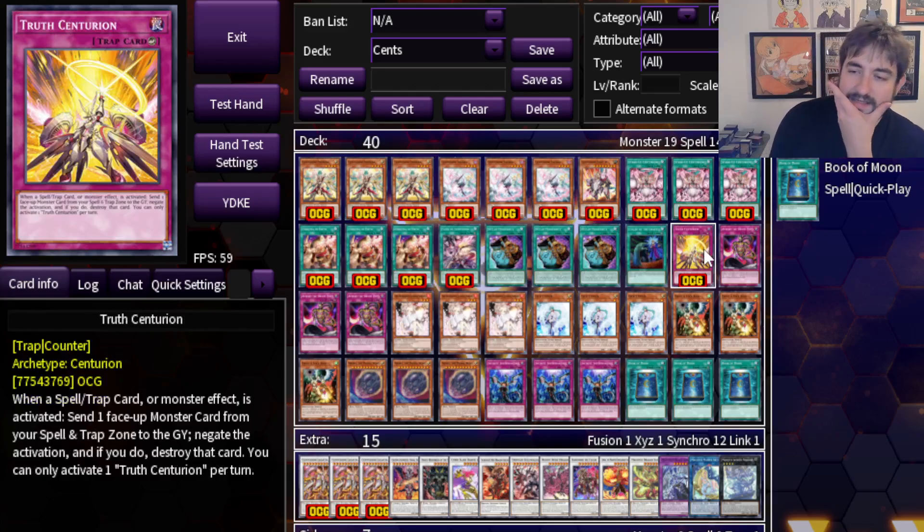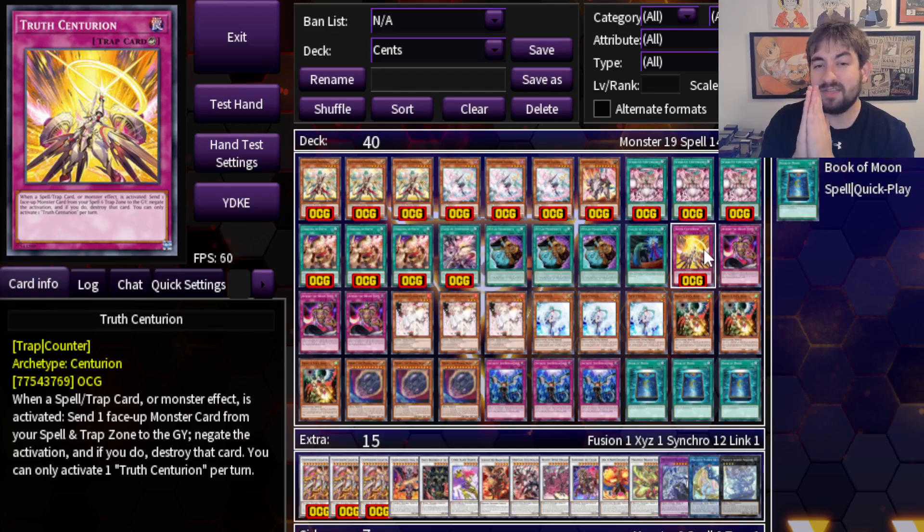One copy of Truth Centurion. I think this is probably a must in the deck. Any of the one-card combos gives you the standard play, but if you open any of the two-card combos, you do the standard play but also end on this counter trap — and this is a straight-up Omni Negate. It's a very nice addition to whatever your board would have been otherwise, and it just makes it harder. You don't lose to certain specific cards like Cosmic Cyclone that could be very problematic for this deck if you don't have a card like this set up turn one. I really want to have something like this as an insurance plan.